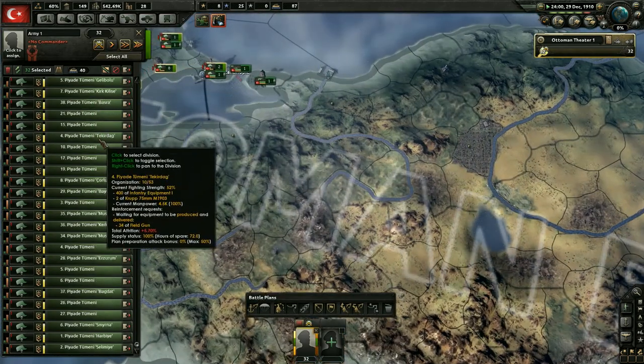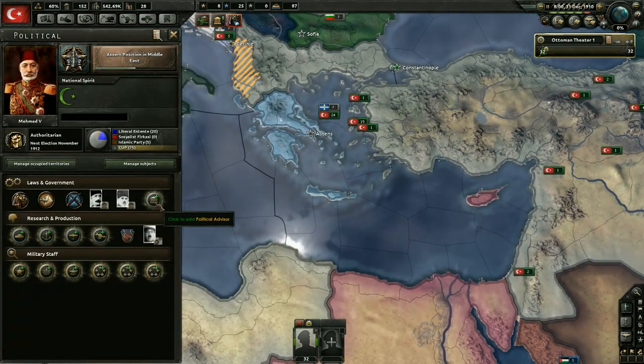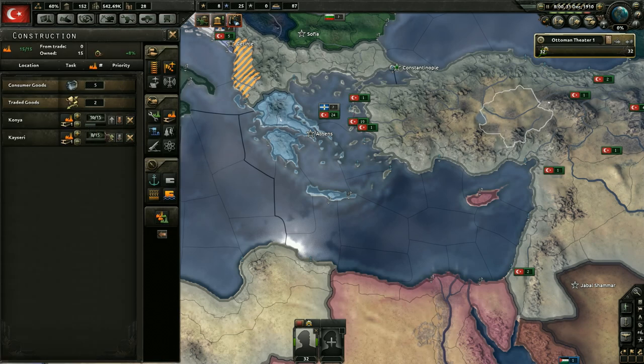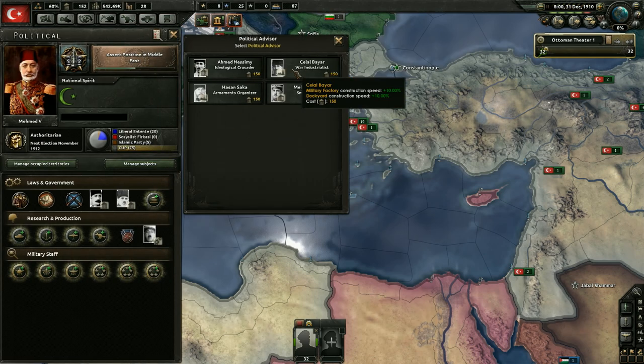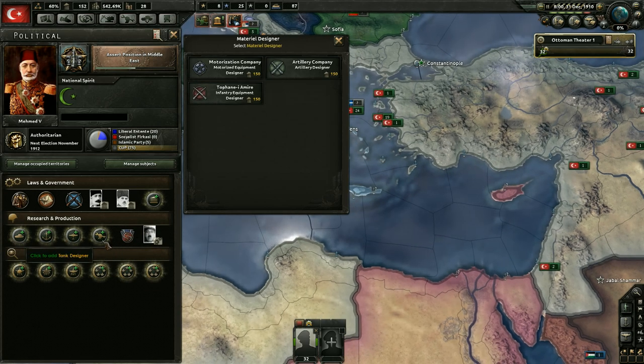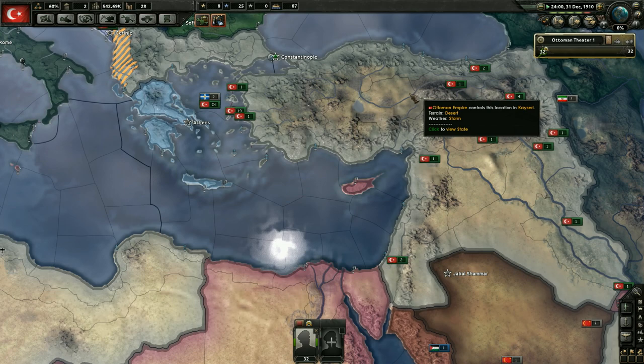We do have a little bit more political power that we can go ahead and modify our government with, since I'm still not building military factories yet. Rather than getting the war industrial list for the dockyards and the military factories, I think we're gonna go ahead and get some technology ones, even though we're not researching anything just yet. We might end up researching something soon. I'm gonna go ahead and do the infantry equipment this time around, although the artillery now has heavy and light infantry so it might be useful to get that as well.